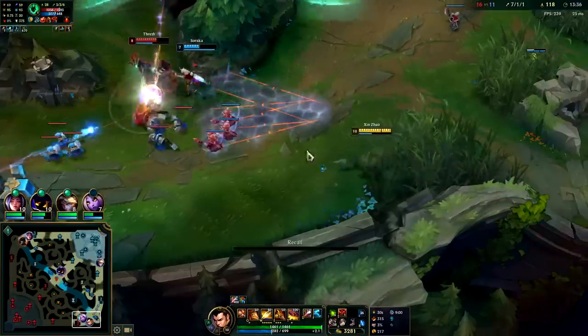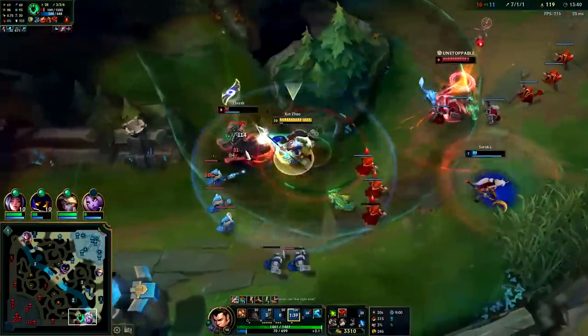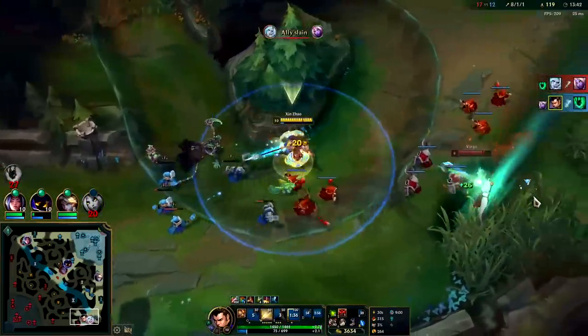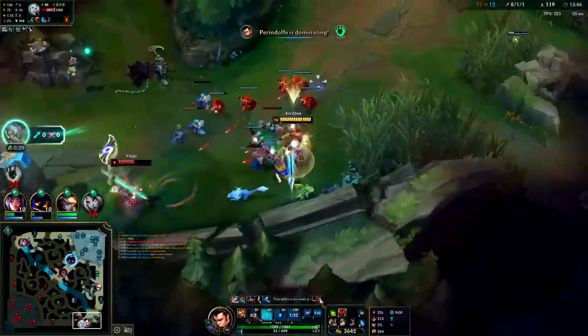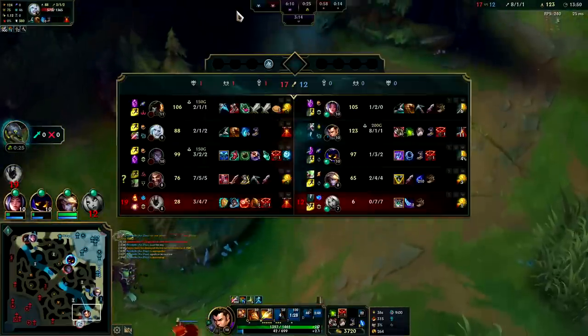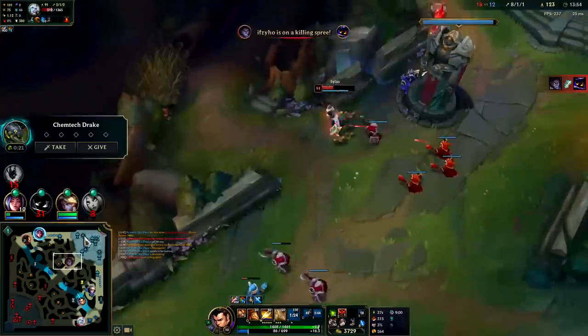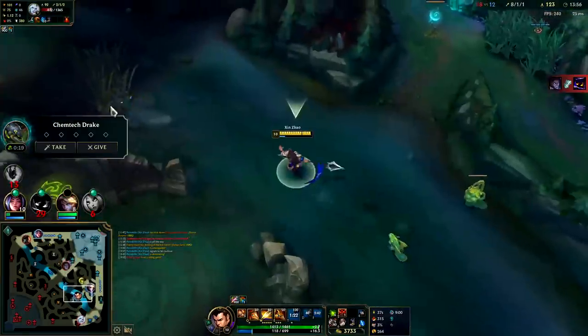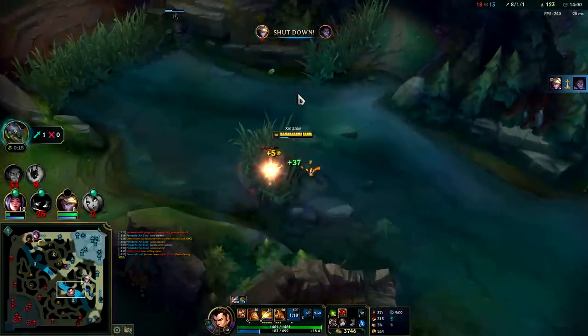That is unreal — it's a one for one. I guess it's worth it. Their Thresh is giving us much higher value than Soraka. Plus Thresh is on a longer respawn. Somehow Veigar died solo underneath turret. Ezreal gets the kill. What a Fiesta type of game.